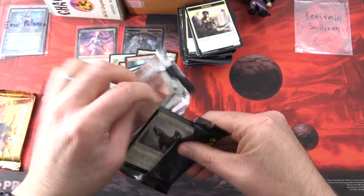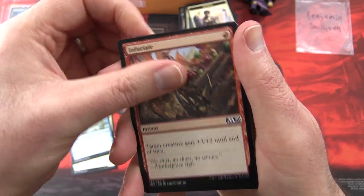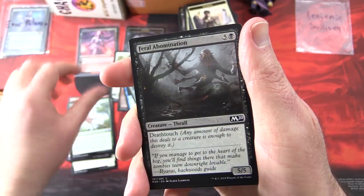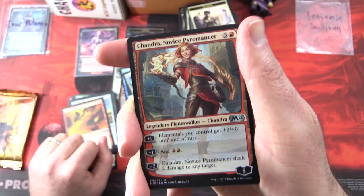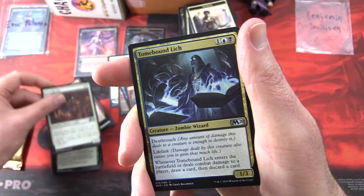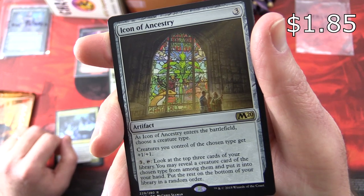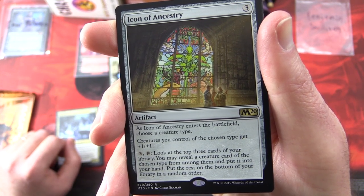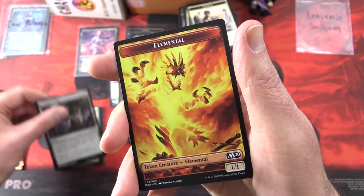Core 2020 up next. We have Inspiring Captain, Anticipate, Infuriate, Moorland Inquisitor, Audacious Thief, Plummet, Feral Abomination, Mammoth Spider, Heartpiercer Bow, Chandra's Outrage. Uncommon: Chandra Novice Pyromancer — putting that one in as well. Fencing Ace, Tome-Bound Lich. The rare is Icon of Ancestry — Artifact for three, as it enters the battlefield choose a creature type; creatures you control of the chosen type get +1/+1. Pay three, tap: look at the top three cards of your library, you may reveal a creature card of the chosen type from among them and put it into your hand, put the rest on the bottom in random order. An Evolving Wilds and an Elemental Token.